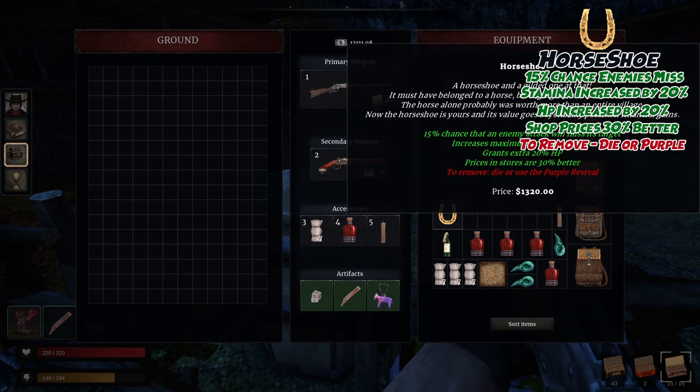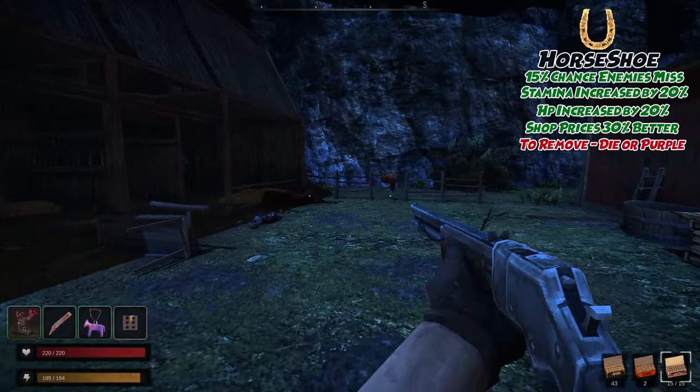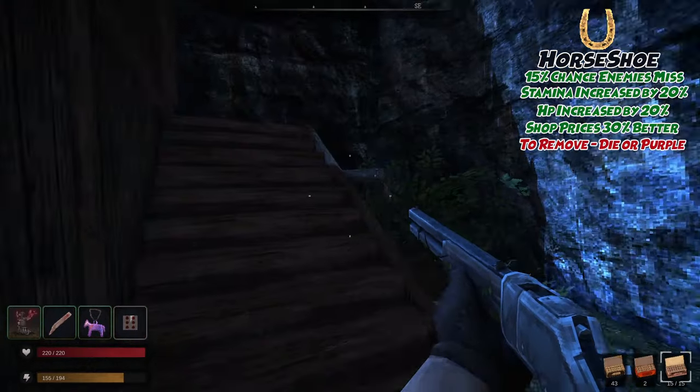The Horseshoe grants a 50% chance that an enemy attack will miss, a 20% increase to max stamina and max HP, and prices in stores are 30% better, but to remove it, you must die or drink a purple revive.